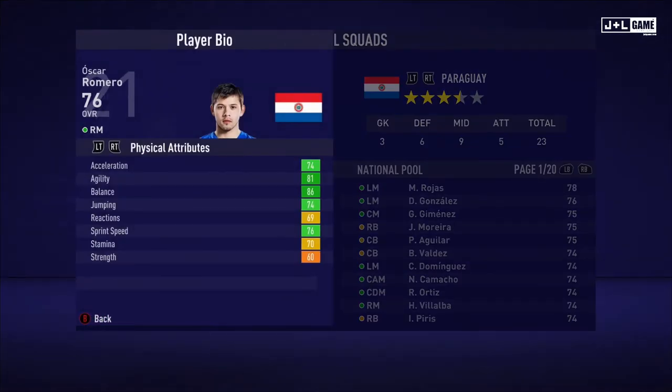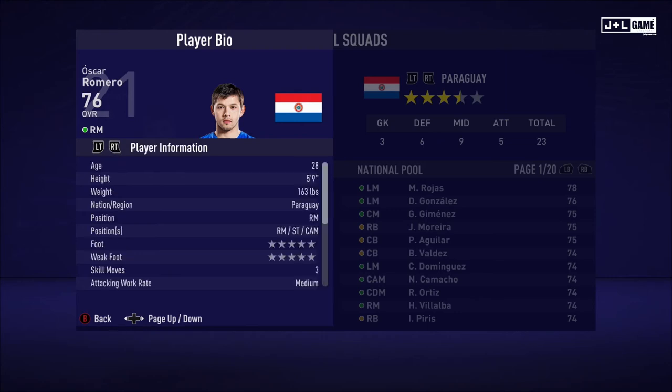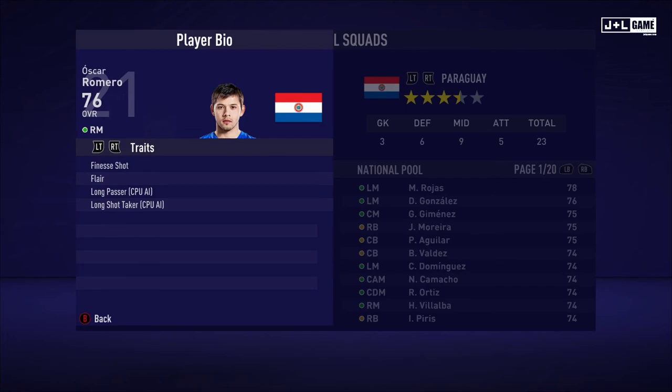Next up, Oscar Romero. Physical attributes mostly in the green with two red, two yellow, and one orange. Mental attributes split between two red, yellow, and one green. And his skill attributes mostly in the green, with three red and two orange. Here is his player information and four traits.